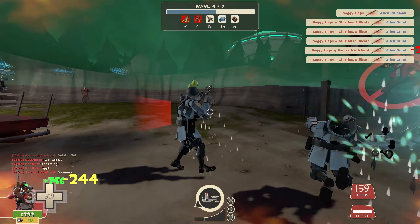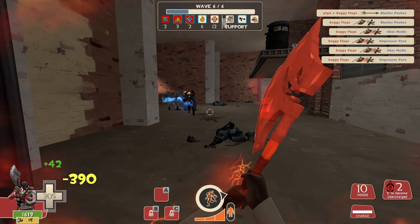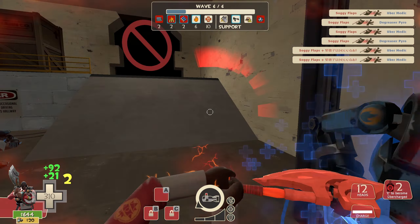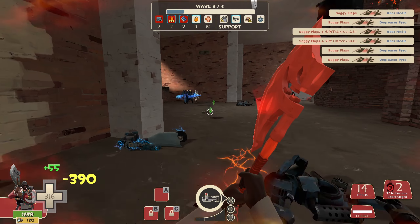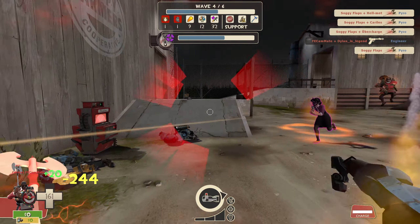On the other hand, Demoknight's damage is entirely synced with targets, so it'll take him a lot longer to clear many robots. However, Demoknight deals damage in bursts, which allows him to help deal with targets that depend on a damage threshold, such as uber medics. Under the right conditions, he can help kill medics without popping their uber charges, making him a suitable medic killer.